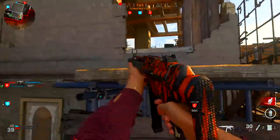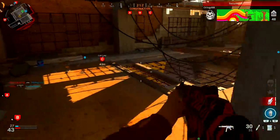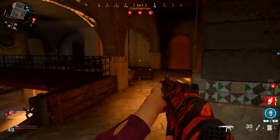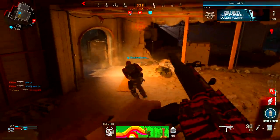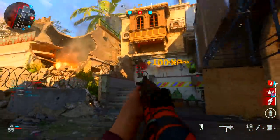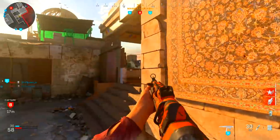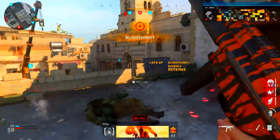I highly recommend combining the 10mm Auto 30-round mags with Stopping Power. Once you get Stopping Power, equip it right away and take advantage of that three-shot kill. For the secondary, use whatever you want — I don't often use mine since I'm always replenishing primary ammo. For Perk 1, I'm using EOD, but Scavenger is also good depending on the map and game mode. On Shoot House especially, EOD is important because staying alive long enough matters, and dying to claymores and C4s will cost you streaks.